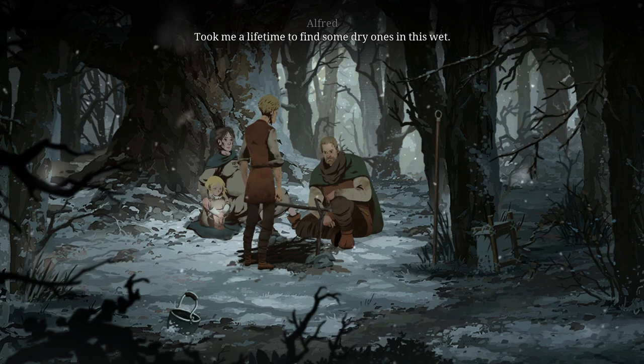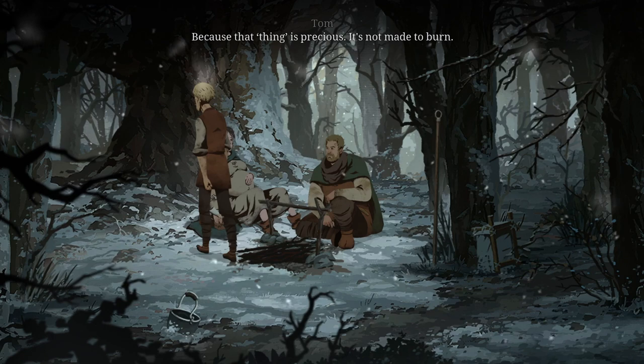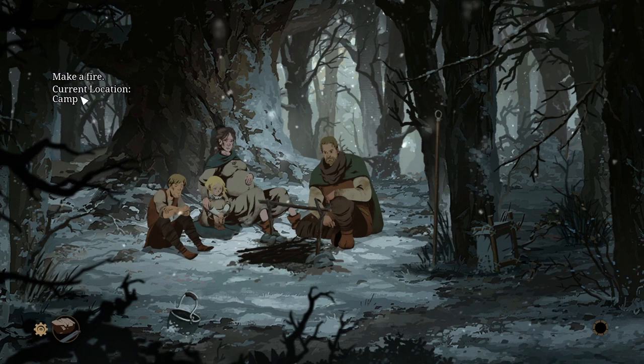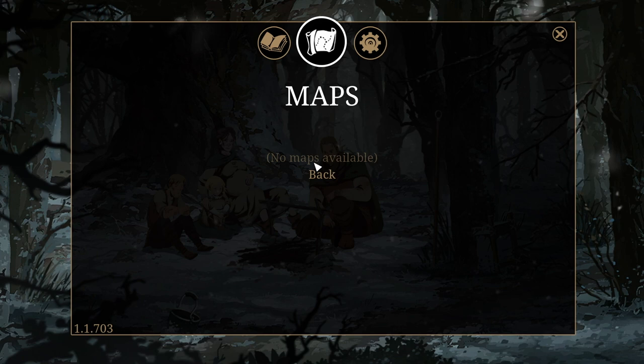There — took me a lifetime to find some dry ones in this wet. Why didn't we just use your staff? That old thing would have done nicely. Because that thing is precious — it's not made to burn. What a crap, you wanted to burn our staff? Seriously? Alright, now let's see if this does the trick. Do we have to make a fire? I think this is the mission — make a fire, clear location, camp. So we got a flint and a metal thingy, I guess.